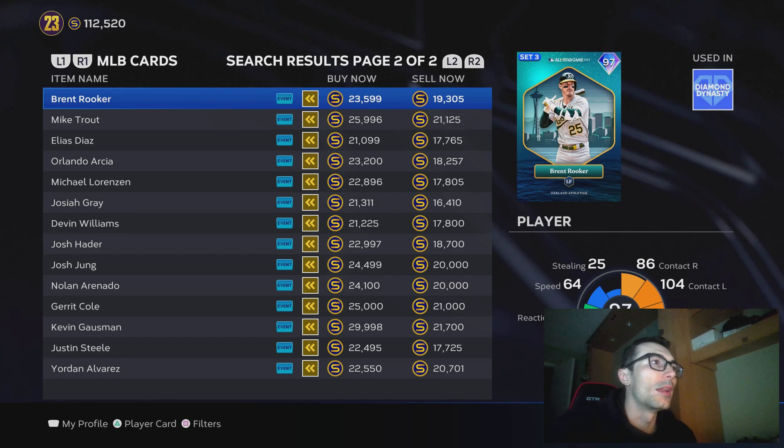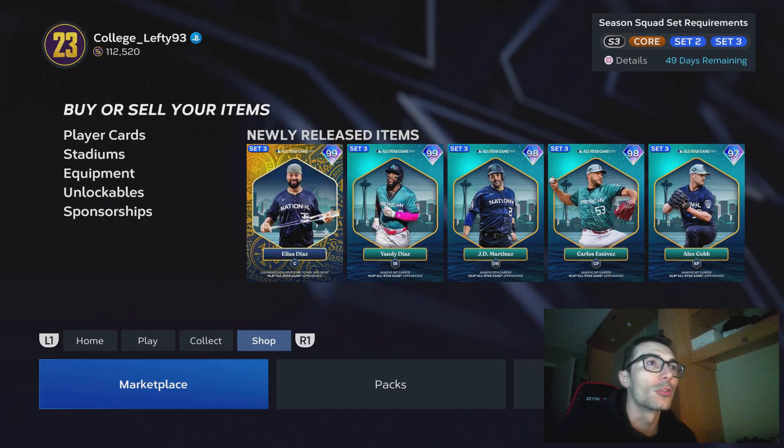I don't really know if I would invest in the All-Star Game players — probably just the Home Run Derby cards and the Draft Pack players for me. But you can't go wrong with investing in any of these 98 overall relief cards as well, because those Set 3 pitchers are going to have some value for at least a little bit of time.